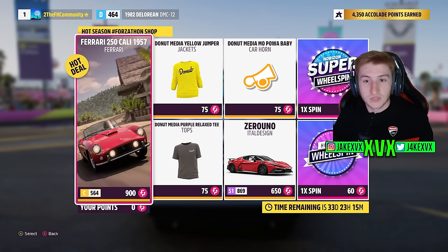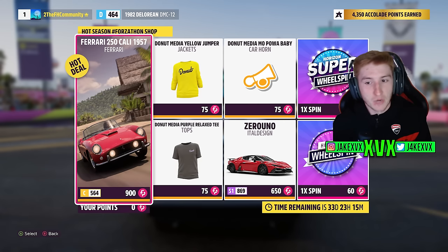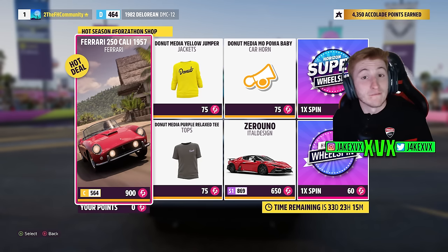The Forzathon shop for that last week has the Ferrari 250 California, the Italo Design Zero Wuno, Donut Media Horn, Donut Media Yellow Jumper and Donut Media Purple Relaxed T.